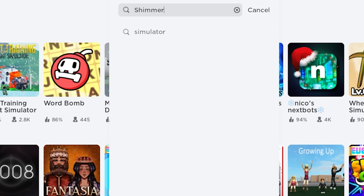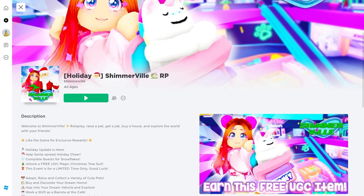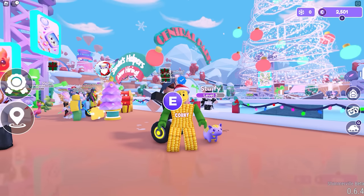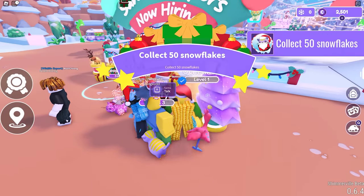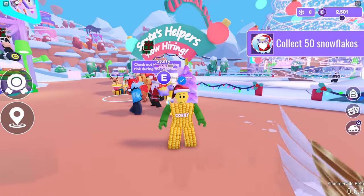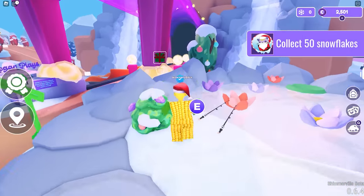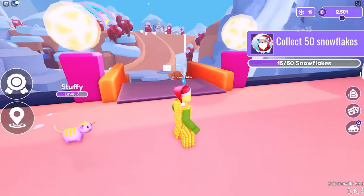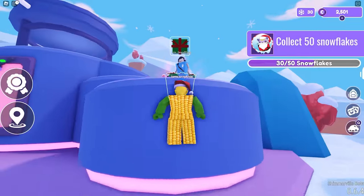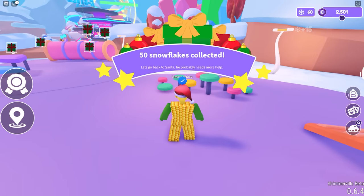Search and join the game called Shimmerville RP. Once you spawn into this game, go and talk to Santa — he will ask you to do some quests. The first quest is to collect 50 snowflakes. On your screen, go to the green gift box — that's the one you need to get. Each gift box contains 15 snowflakes inside, so you need to collect four green gift boxes to complete the first quest.